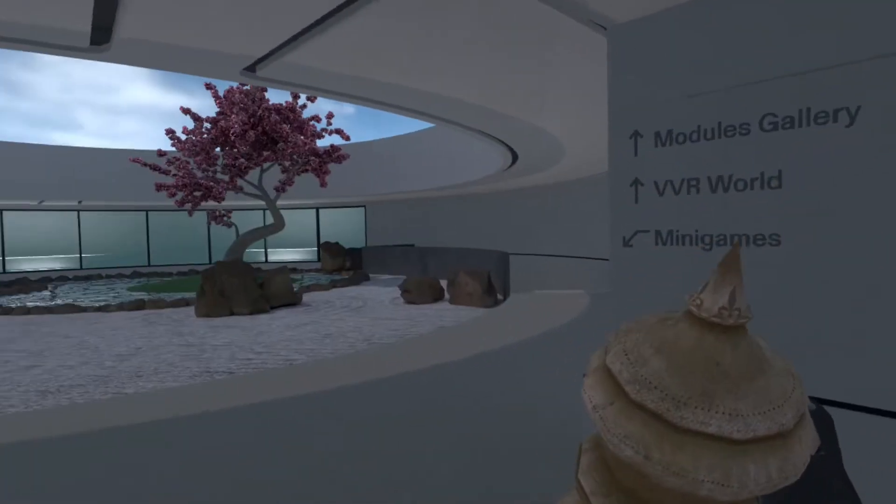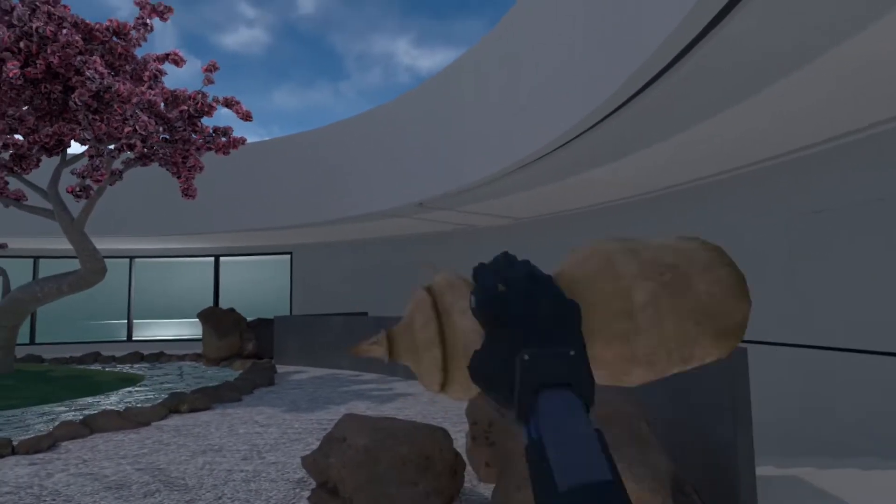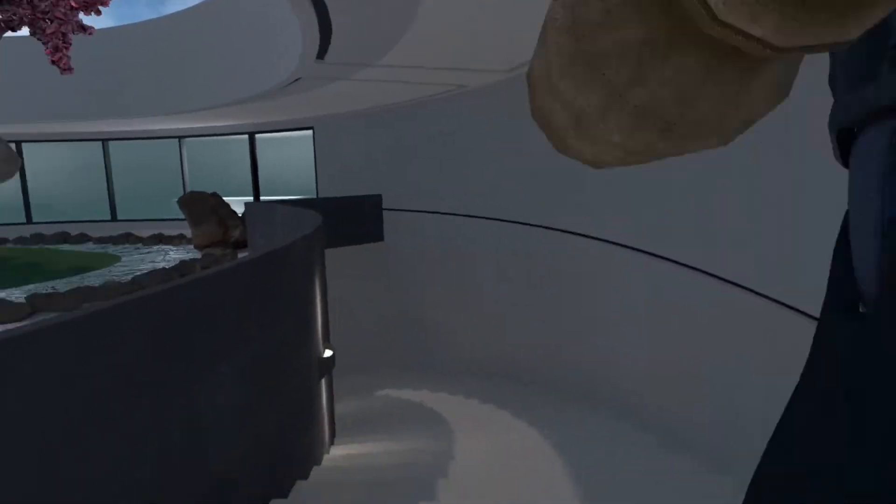The last one is in the tutorial lobby, where we can actually pick up this vase and interact with it. It is the only one of this kind that we can interact with, and we can also chuck it down the stairs — it makes a very pleasant sound.